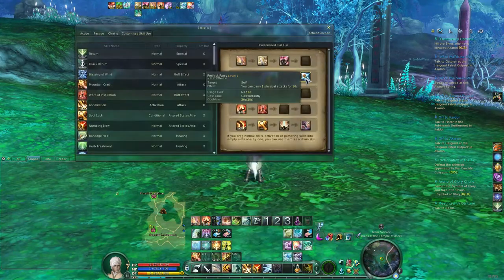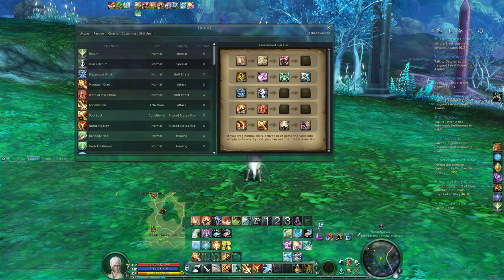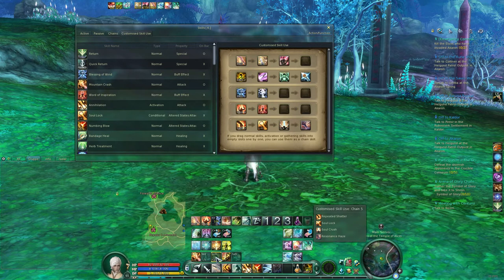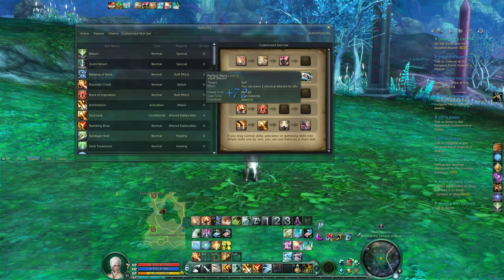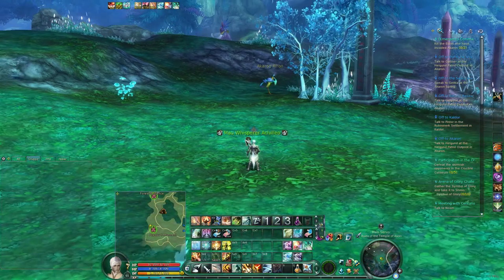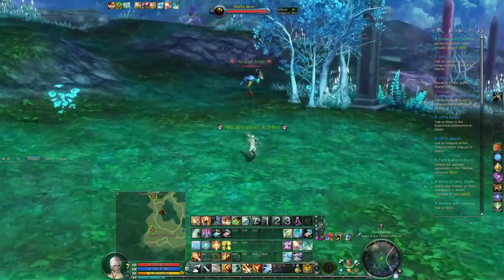I also have space for Perfect Parry, because I think this skill is kind of useless. It activates this one parrying strike which also stuns your target, which then enables this stuff — but you can only parry one physical attack. So I didn't want to use a skill slot for this. Maybe this is not the perfect chain, but now I have space for parry, and before I would have had to put it on Ctrl 7 and I'd never hit that. So it's really nice to have this space.